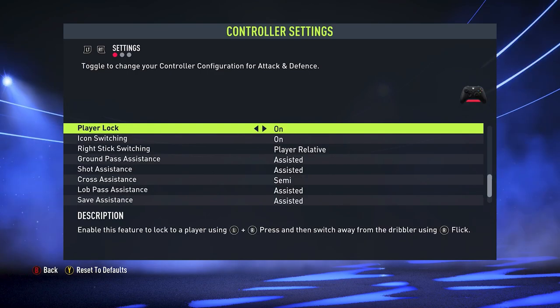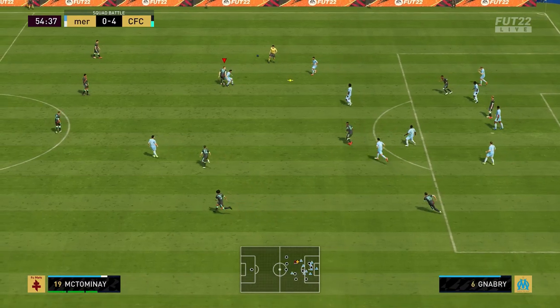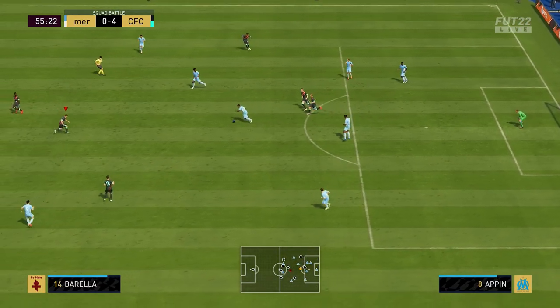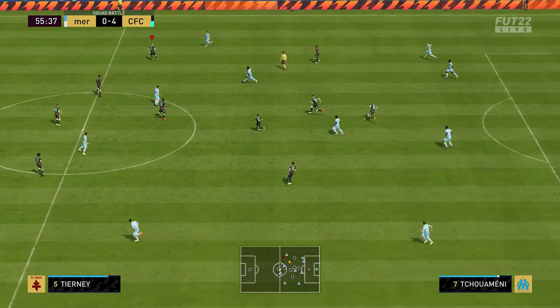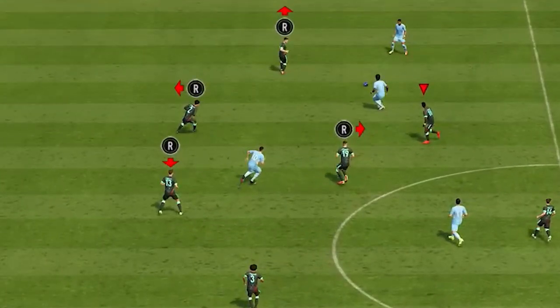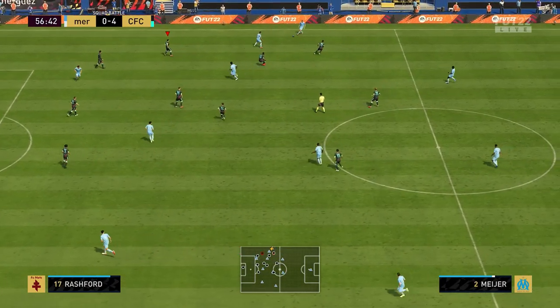Next up, we have the player lock. For this I just leave this on — it gives you a bit more freedom when using the left and right analogs. Most of you will not be using this, but there's no issue in having it turned on and not using it. With icon switching, I have this turned on as well. Most of you probably have never used this feature, but it's pretty decent. You press the right stick in and it gives you a selection of the nearest four players to the ball, then you select whatever direction you want with your right analog stick. It really helps move players around when trying to stop a counterattack.